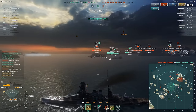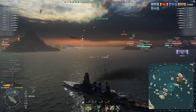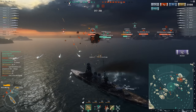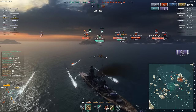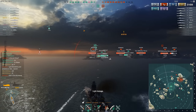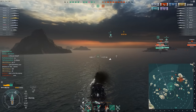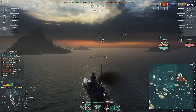Enemy CV coming in to attack me — managed to shoot down two, make that three of the planes. I was really only able to survive that torpedo run because the enemy CV was a tier 5 using auto-drop, which means that had it been a manual drop, I would have taken a lot more damage there. That's the kind of things you've got to deal with as a Mutsu player.